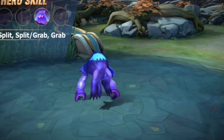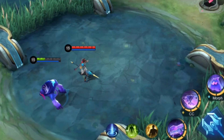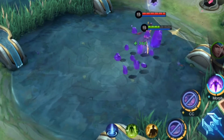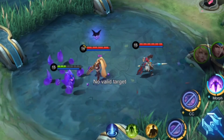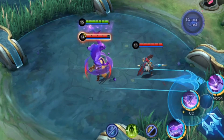Ultimate: Split and Grab! Glue splits apart, during which all goos may move together at an increased speed, recovering HP and damaging enemy targets they impact. Grab! Glue attaches itself to a target enemy with full Sticky stacks and instantly regains a large amount of HP, during which it can cast skills as well.